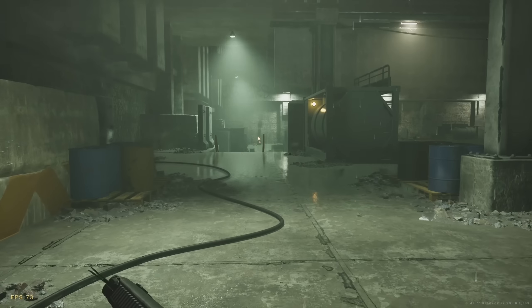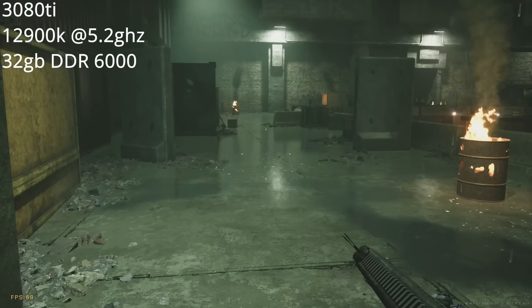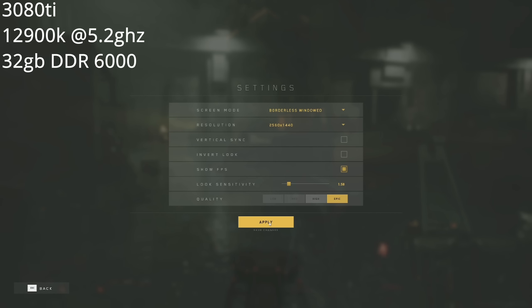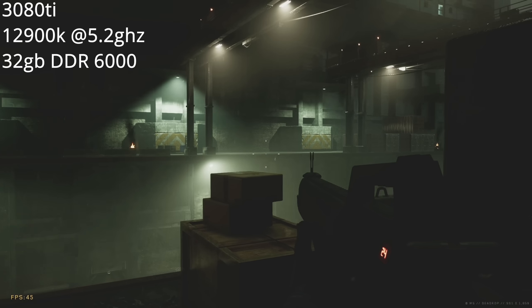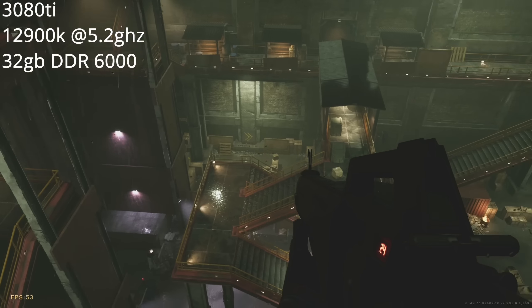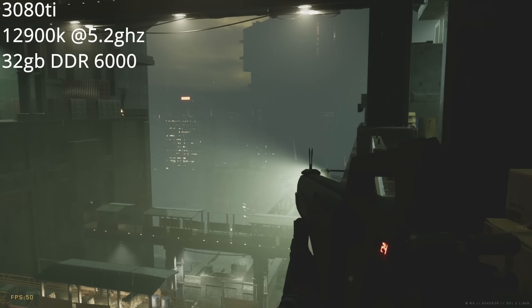Playing on high graphics settings I'm getting 68 to 75, maybe even 80 FPS on occasion. If I go into the menu and change to ultra or epic quality, it does look significantly prettier with extra lighting, particle effects, and better anti-aliasing, but you can see how the ray tracing takes a major toll on frame rate — dropping it down to 48 to 55 frames instead.